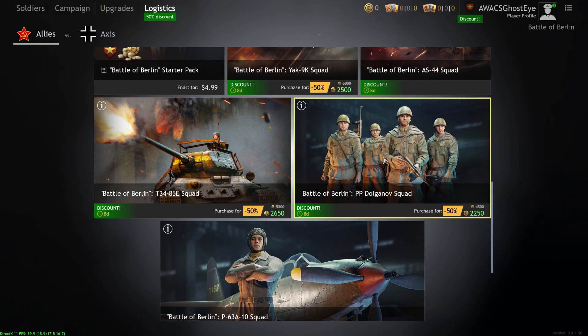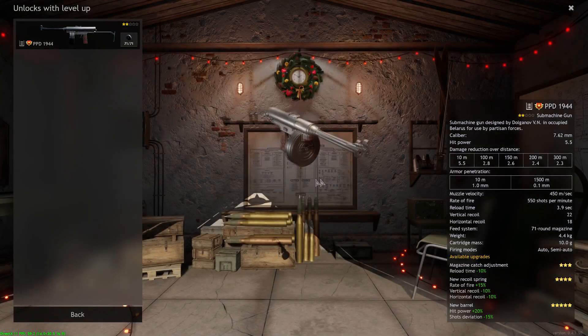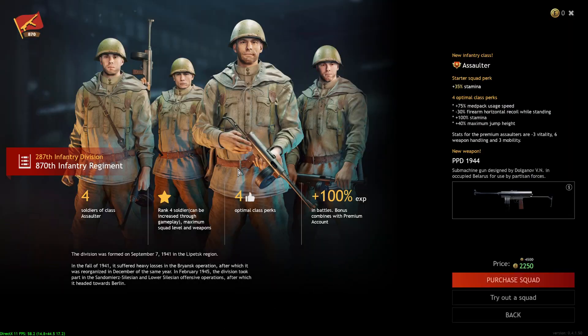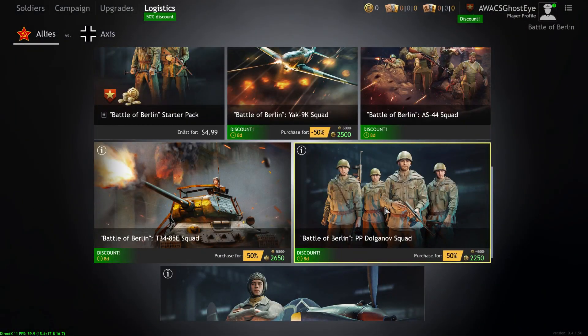The Battle of Berlin PPD-1944 Squad — this is pretty much a worse version of the PPD-40 or PPSH-40 with a slower fire rate. Same mechanism with a 71-round drum magazine and four assaulters. The squad's not really that good — the Battle of Berlin pre-order pack with the PPD-40 is way better than this squad. I don't recommend picking this up.